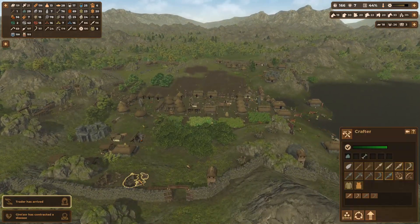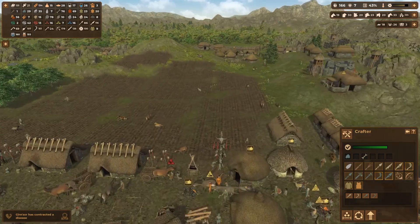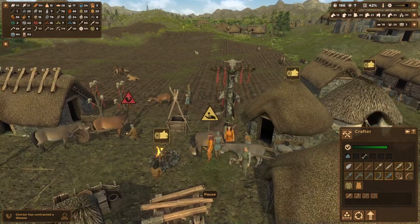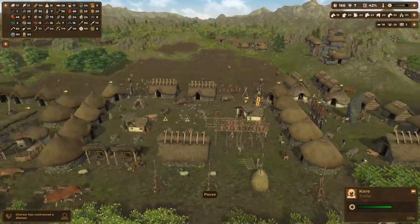Trader has arrived — let's see what the trader brought. Yeah, I'll buy your tannin, most definitely. I don't strictly need it but to even out the trade we'll go ahead and do that. All right, very good.